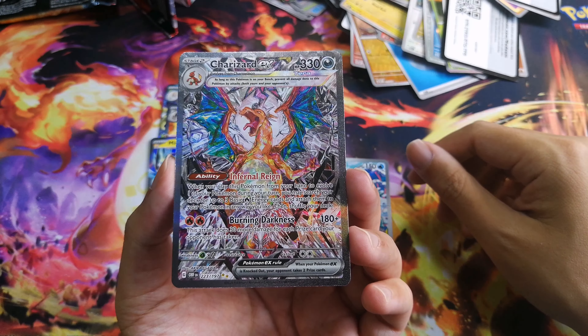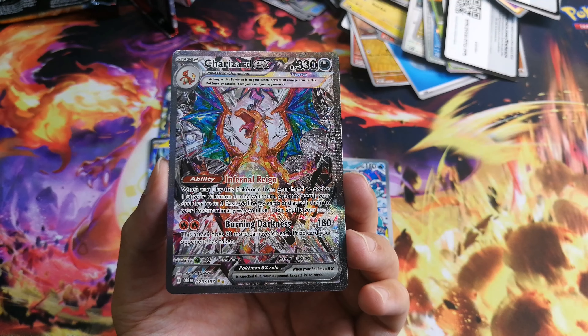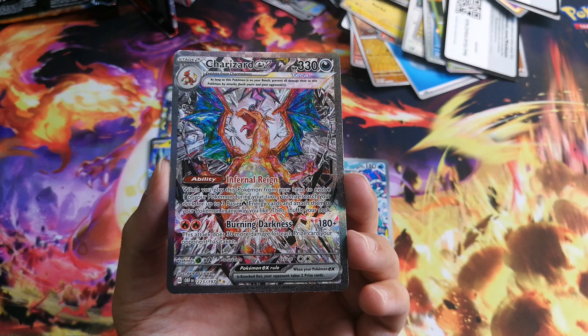Look at all these cards together — our main guy right here, Charizard. We got our illustration rare, an EX, another EX, another EX — three EXs — a special illustration rare, and then our main man Charizard. I can't believe it, I'm shaking a little bit. Comment down below — let me know if you guys ripped any Obsidian Flames. Are you gonna rip some? Let me know how you're doing with the rips. Like and subscribe if you enjoyed, and I'll see you guys in the next rip — peace!